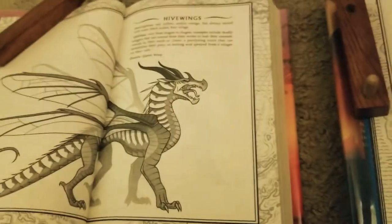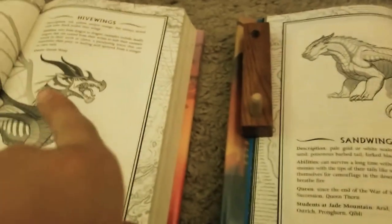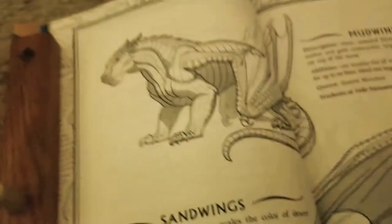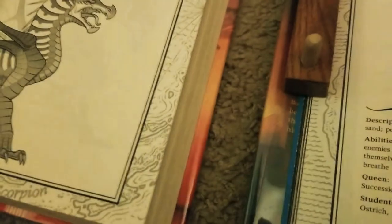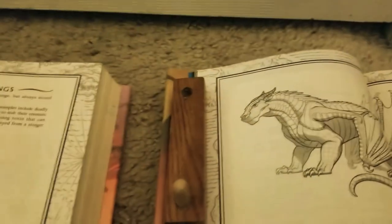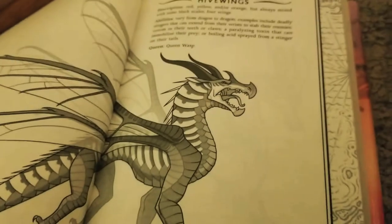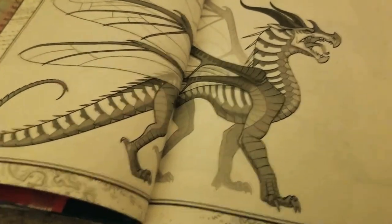Do you think the MudWing can beat the Hive Wing? This is just my opinion — I don't think the MudWing can beat him, because the Hive Wing has deadly stingers that can extend from their wrists; he could literally just grab onto the MudWing's chest and — there you go, dead. The MudWing does have fire, but the Hive Wing has poison that'll immobilize them. As for SandWings, they do have a chance with the stinger, but I have a feeling Hive Wings are kind of fast, so I don't think that'll turn out well either.